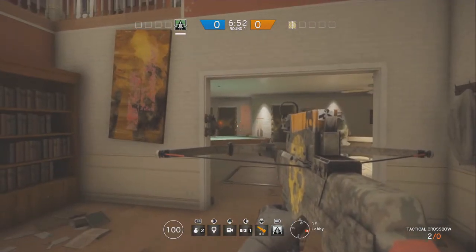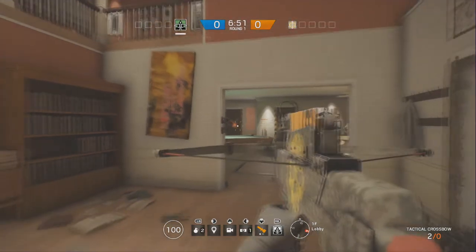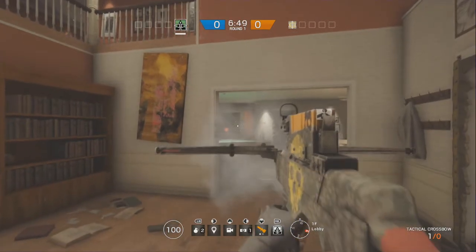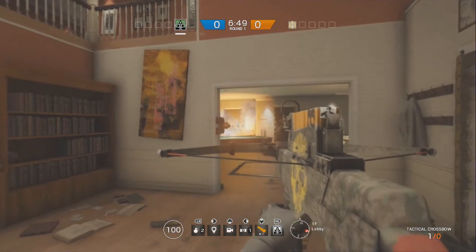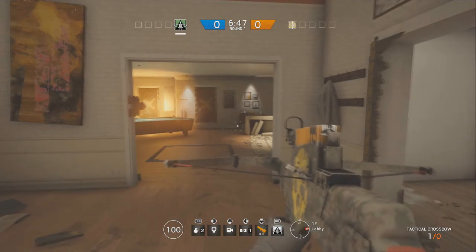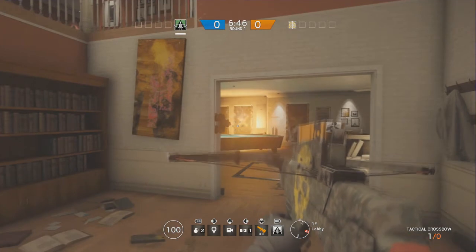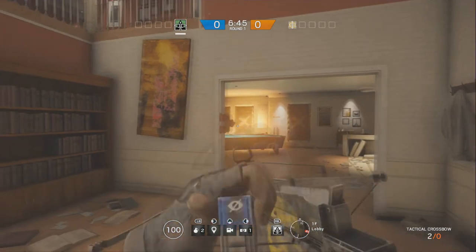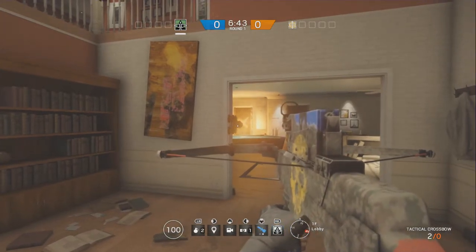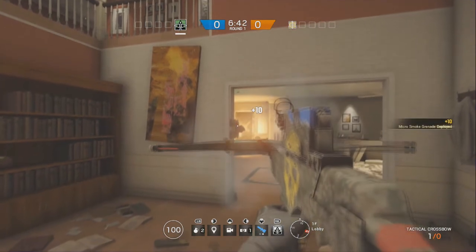Test two: we tried shooting an incinerator arrow and the smoke arrow near a Jaeger. Unfortunately after testing this, as you can see on screen, nothing happened. I then realized — these are electronic projectiles, Jaeger won't be able to destroy them. So anything electronic — Jaeger's ADS, grenades, EMPs — would not affect these arrows at all.